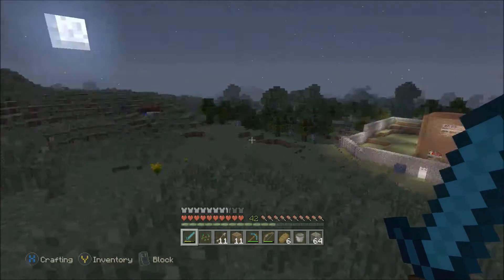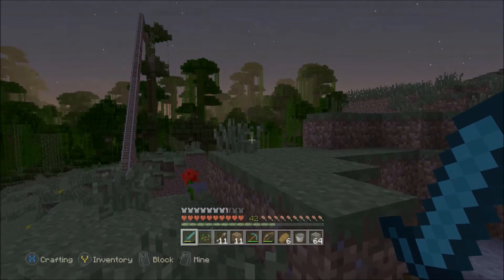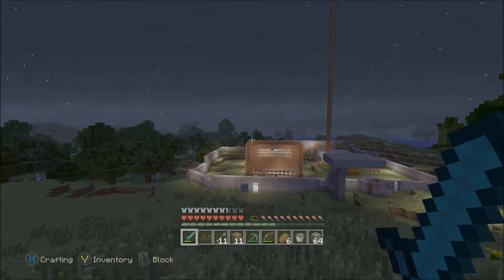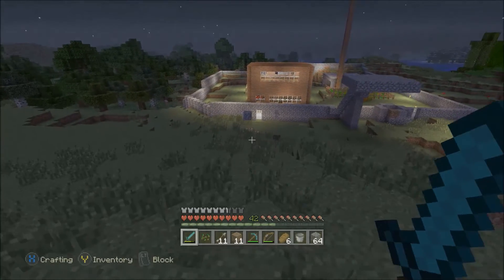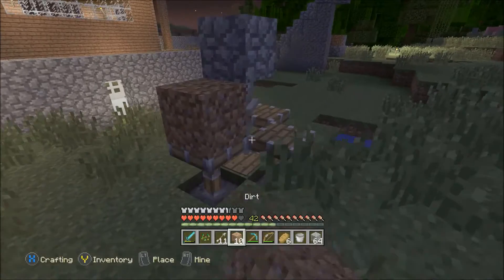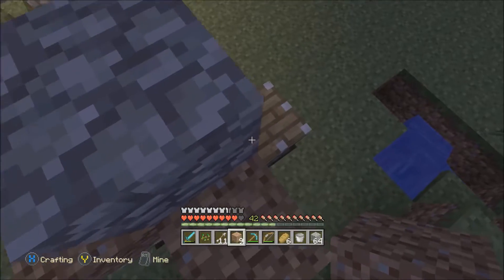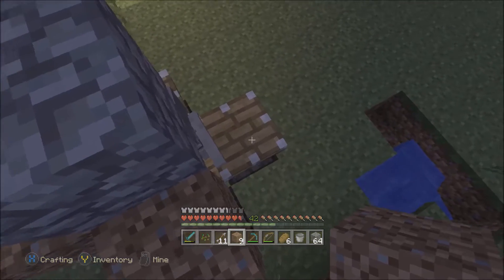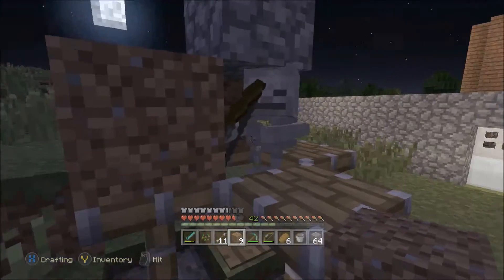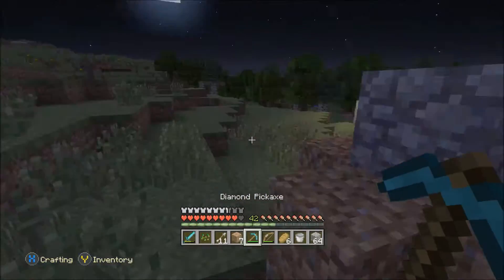Next thing you're going to want to do is wait for the sun to go down. I was able to find a skeleton right next to the trap and easily lure him in. I've trapped him, but I need to remove that block on top. What you're going to want to do is place blocks on the pistons to stop him from jumping out when you get rid of the block on top.